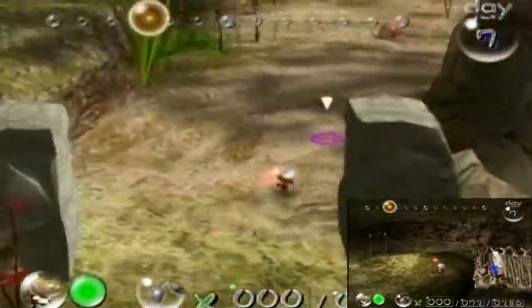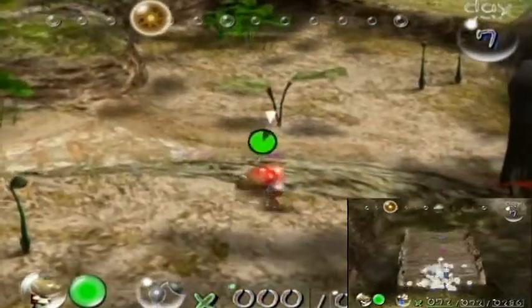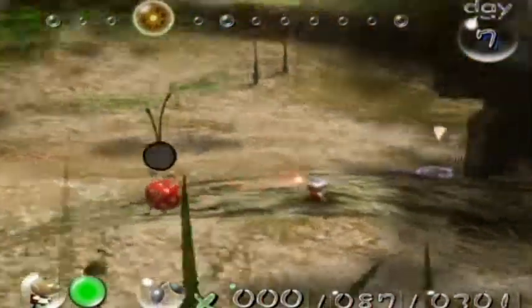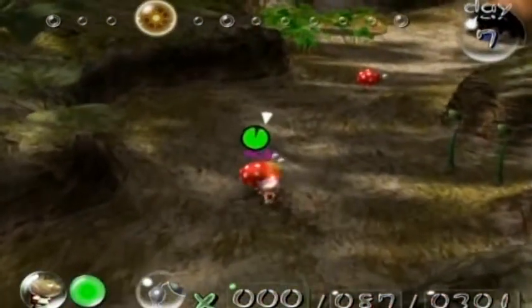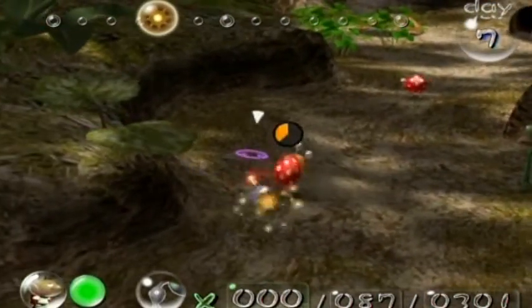Only 13 more ship parts left. Two of them are here, one is in the final trial, which means 10 are in the Distant Spring. I need to get those 10 pieces in three days at the very least. I probably could have brought out the Blue Pikmin to kill these guys by throwing them on top, but I'd rather just go hand-to-hand combat right now because it feels a little more satisfying.